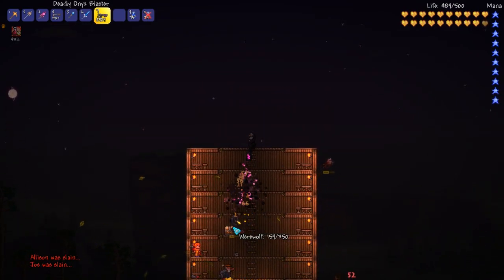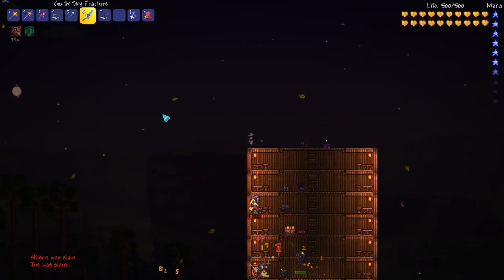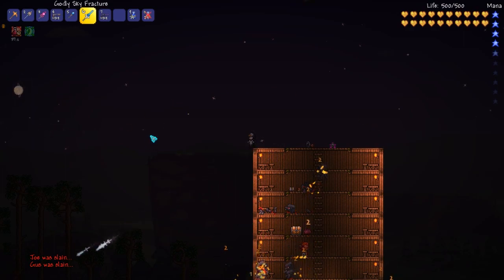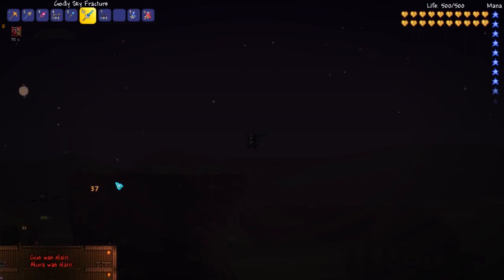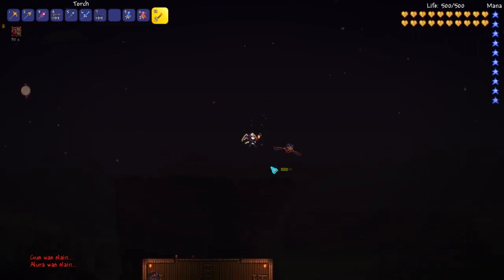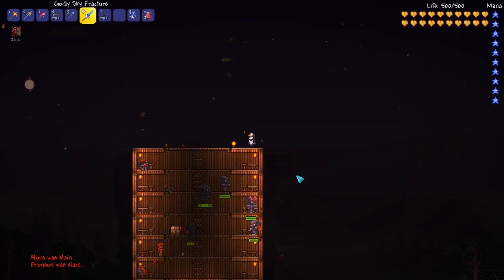But yeah, that pretty much covers these weapons — absolutely fantastic. I would prefer if you could control these swords in mid-air when using the Sky Fracture, that'd be nice. But we get what we're given. Hope you guys enjoyed this little cover on these cool new mid-game items — really interesting. See you guys later.